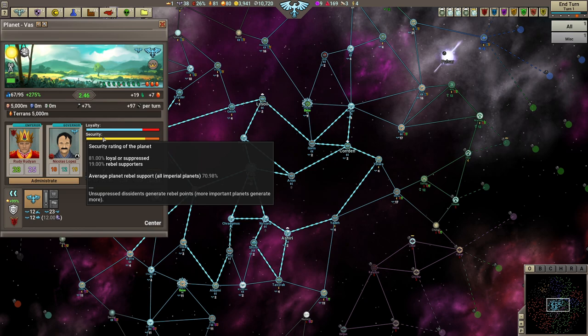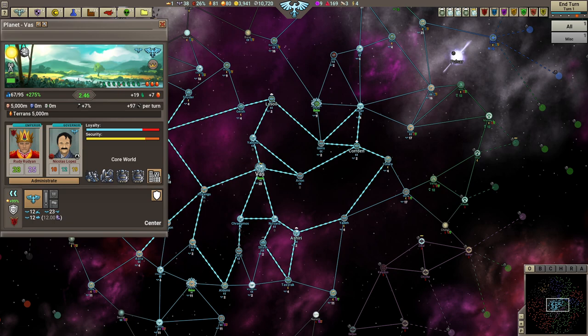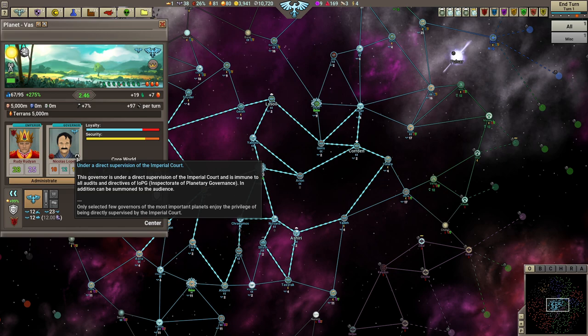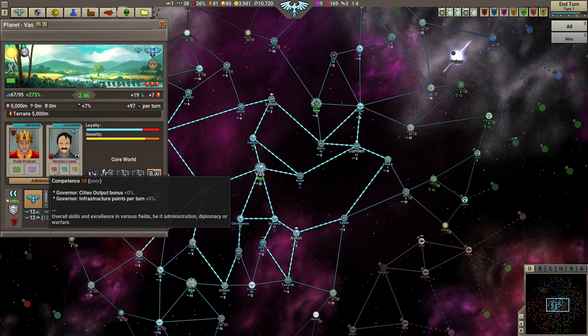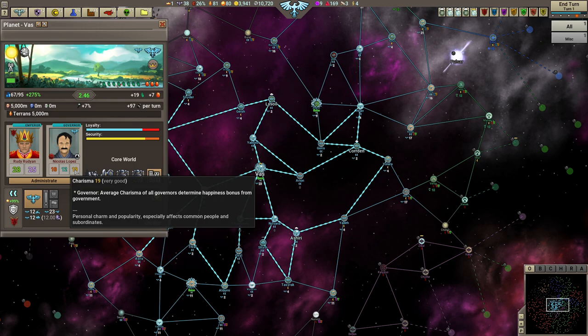Security is dependent on the number of loyal or suppressed people versus rebel supporters. Here you can see the emperor and the governor of this area. Most characters in this game have competence, loyalty, and charisma. Competence affects how good they are at whatever they're doing — and it's a general stat, not specific to being a general versus a minister. Loyalty determines how likely they are to betray you, and charisma determines happiness bonus from government and personal charm.